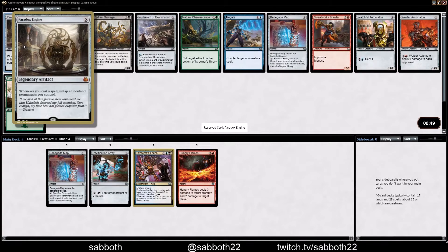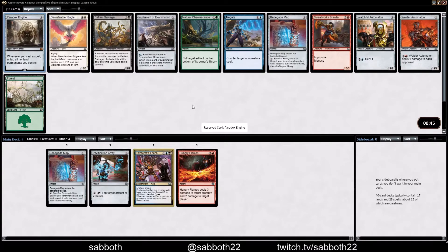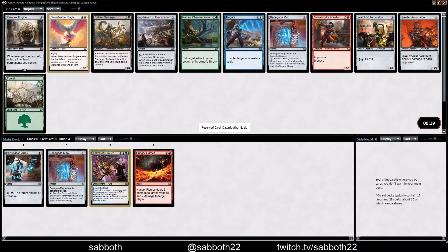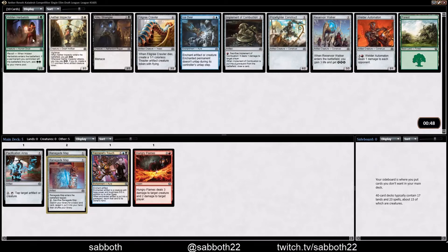Paradox Engine — I can't really think of a use for this in Limited, so I'm not going to try. Dawnfeather Eagle might be the best card in this pack, but there's also Renegade Map and Sweatworks Brawler. This is the hardest pick we've encountered so far. It can't be the eagle, but it could certainly be the Brawler or the map. Strangely, I'm just going to take the map here to stay somewhat open, because I really do want to play this Tezzeret's Touch. It could be that we end up in a Grixis deck.